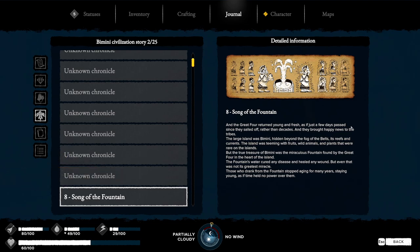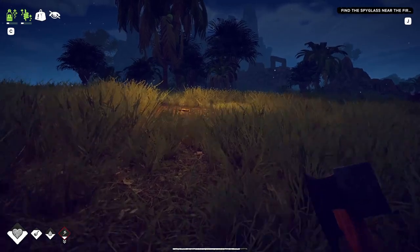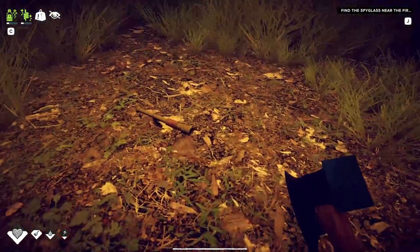And the great four returned young and fresh, as if just a few days passed since they sailed off, rather than decades. And they brought happy news to the tribes — the large island was Bimini, hidden beyond the fog of the belts, its reefs and currents. The island was teeming with fruits, animals and plants that were rare on the island. But the treasure of Bimini was the miraculous fountain, found by the great four in the heart of the island. The fountain's water cured any disease and healed any wound. Those who drank from the fountain stopped aging for many years, staying young as if time held no power over them.